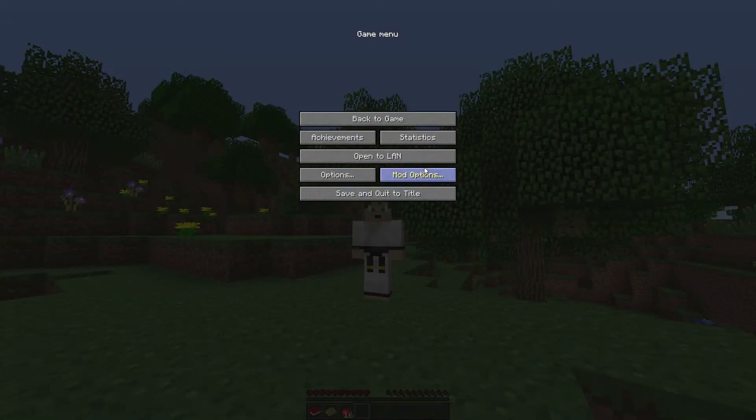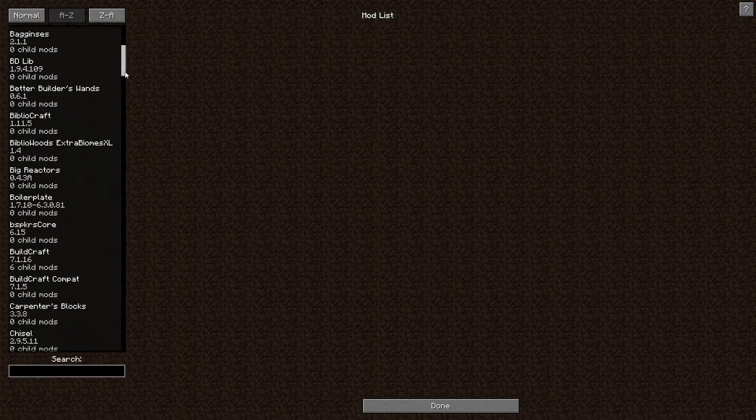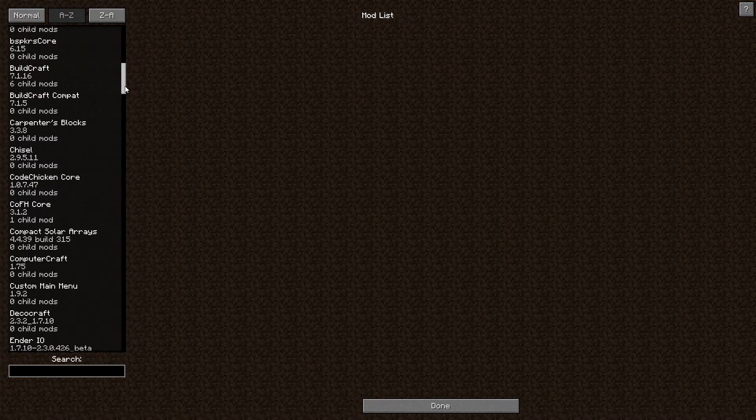We're going to look at the mod list. I basically took the FTB Inventions pack, disabled one mod, and added a few more. The mod I disabled was the Village Trading Ban. I'm not exactly sure why that one was in here, unless some people were afraid that combined with the Equivalent Exchange it would make it a little bit overpowered.